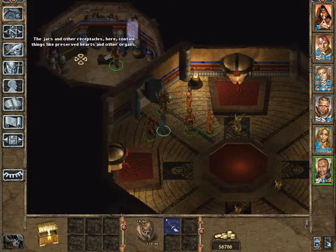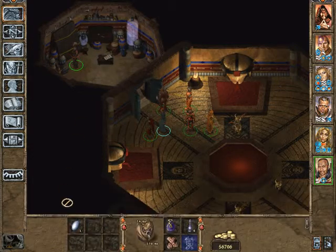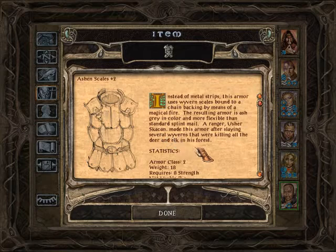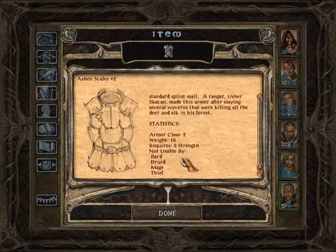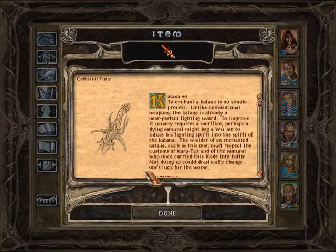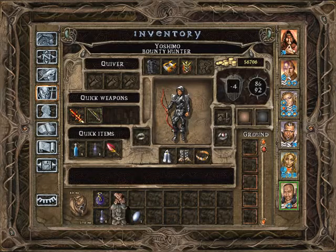The jars and other receptacles here contain things like preservatives, hearts, and other organs. Ashen scales too - instead of metal strips this armor uses ribbon scales bound to a chain backing by means of magical fire. The resulting armor is ash gray in color and more flexible than standard splint mail. A ranger named Usher made this armor after slaying several ribbons that were killing deer in a forest. Can't be used by a thief though. Katana plus two - we already have a katana plus three, so we don't need that.